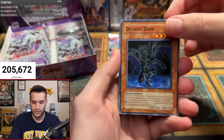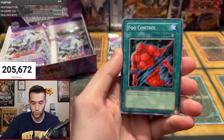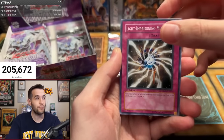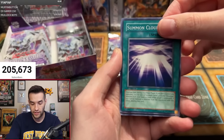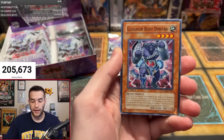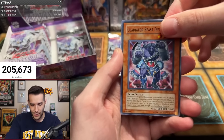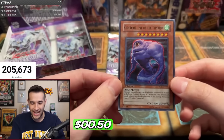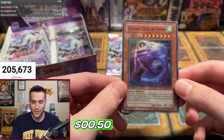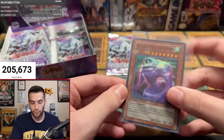Infernity Dark, Infinity Dark, Swift Strike Armor, Chamberlain of the Sixth Samurai with the sword, Fog Control, Light Imprisoning Mirror, Truckroid, Summon Cloud — is it the next one? Gladiator Beast Demacari. Is this our first foil? We need that luck in the chat. It is our first foil! It's Cloudian Eye of the Typhoon — not necessarily the foil you're looking for, but we have broken the seal of no foil.